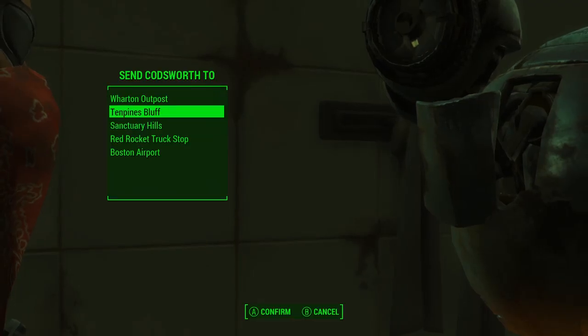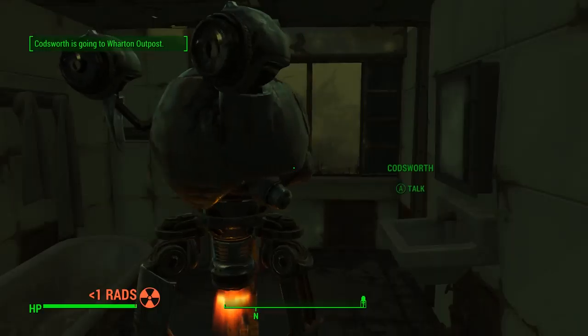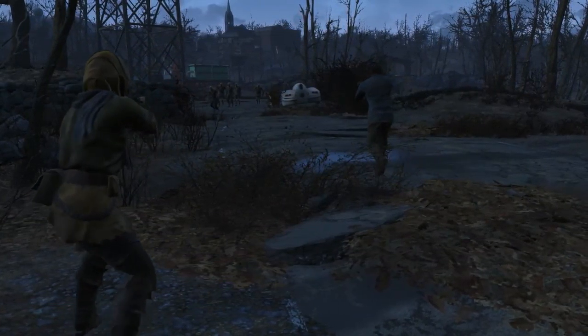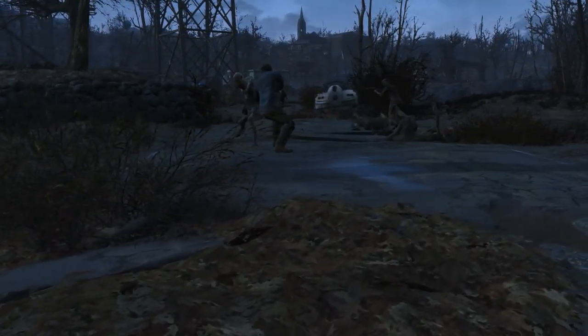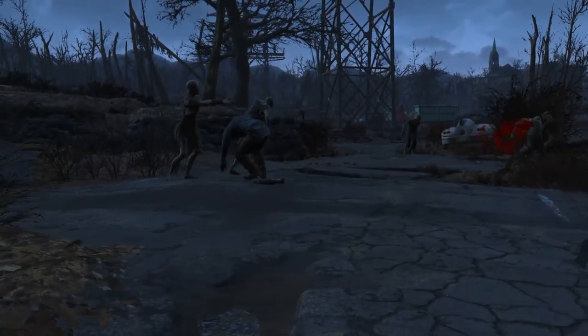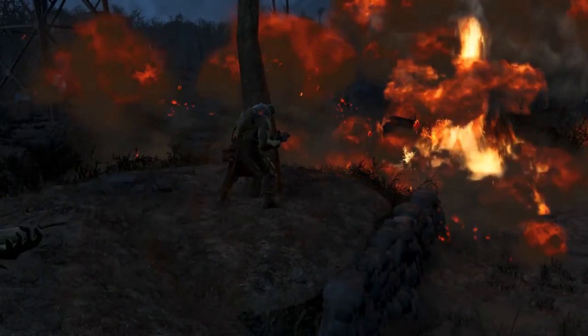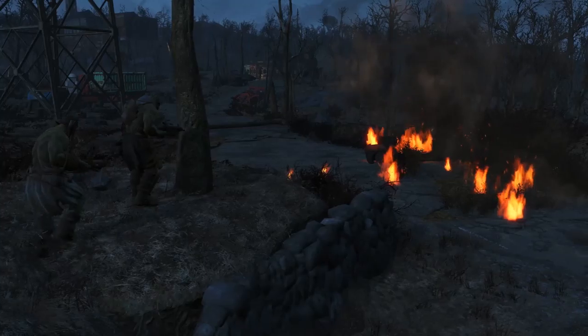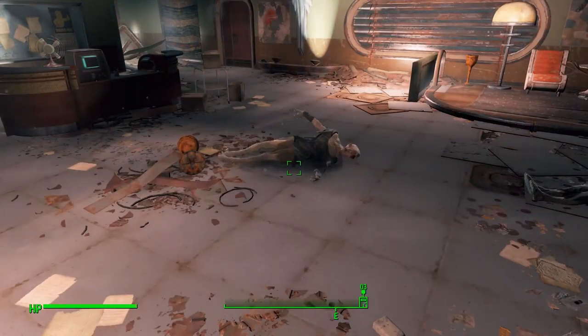My favourite function is the ability to send your settlers and followers from other settlements to your new custom ones, just like in the base game. Because you can literally build a settlement anywhere, your non-essential settlers are at an increased risk — perhaps there's a bandit camp between both settlements, or if it's just really far away, your settlers may not survive the arduous journey through the wastes. Rather than sending them one long distance, move them to a closer and closer settlement each time until they reach their intended final destination. Think of it like a simple game of chess with disastrous consequences.